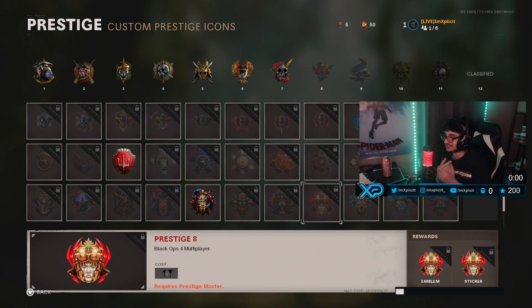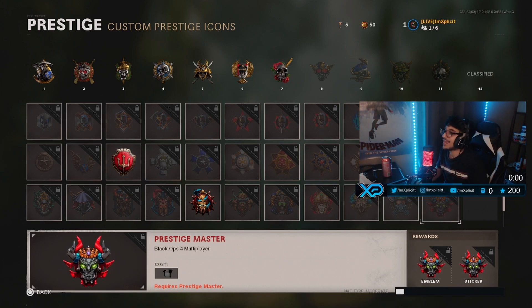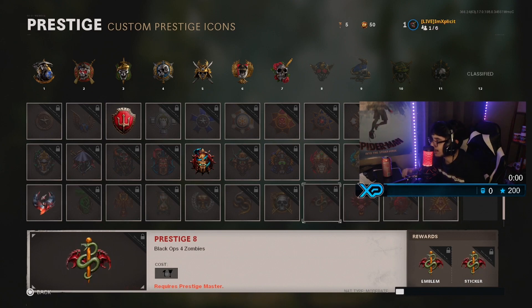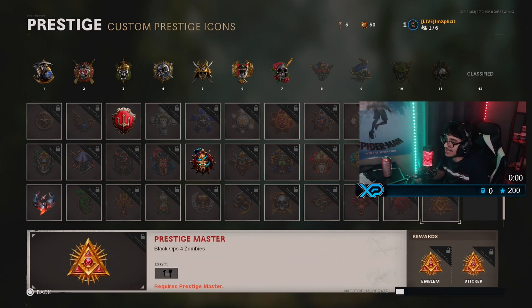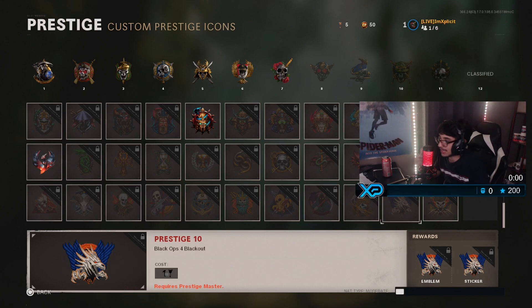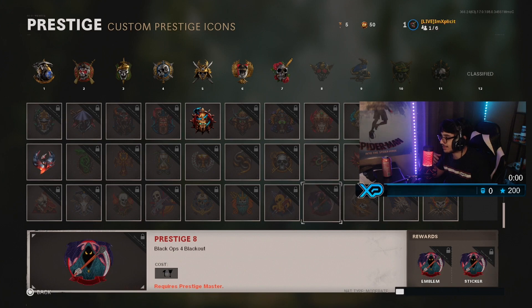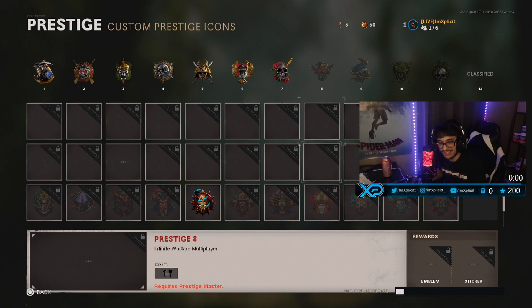BO4 — basically two years ago's CoD — we got P8, P9, which is one of my favorites, P10, and P11 aka prestige master. BO4 Zombies we got P8, P9, P10, and P11 which is prestige master once again — very very clean, very very nice. P8 on Blackout, P9 on Blackout, P10 on Blackout, and P11 master once again on Blackout — very very nice. And I think that's the end of the road.